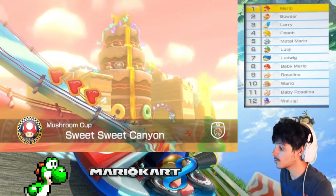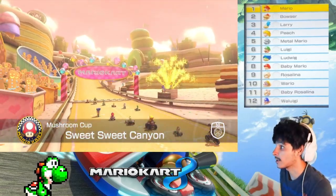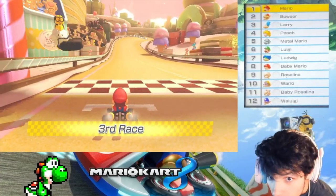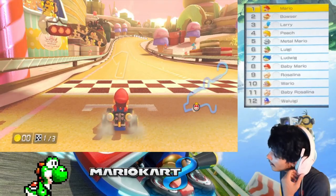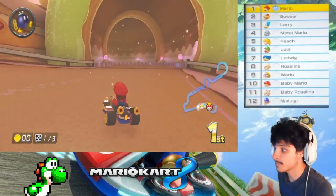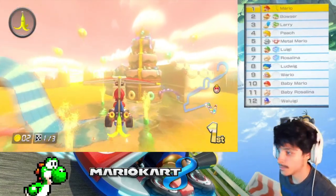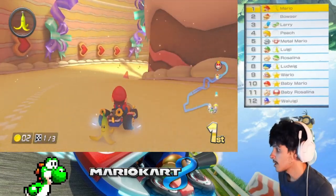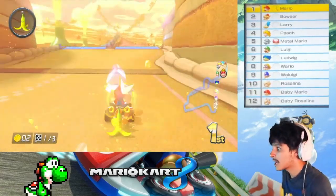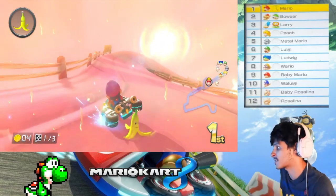Third track of the Mushroom Cup — Sweet Sweet Canyon. It's still shaking from the train but it is what it is. I'm watching the Elgato window so I can see what items I have. There are two paths you can take — the pink path or the blue path. It doesn't really matter, but I prefer the pink path because it's a little faster for me.